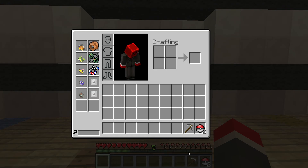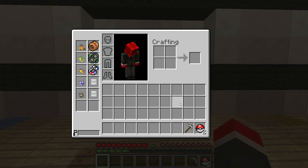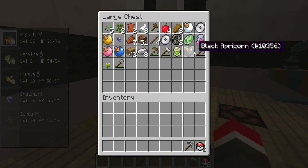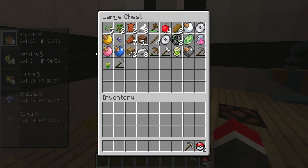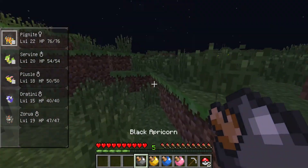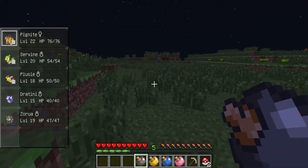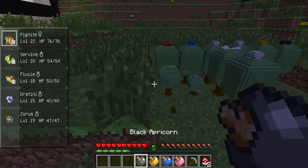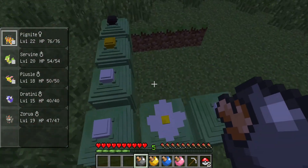If my inventory looks different from the last episode, that's because I neaten it up a little. I threw stuff in the chests that I didn't need. Also, I forgot I needed to plant these apricorns, so I'm going to go do that right now. I haven't played in a little while, and sorry, it's going to lag again like it has been. Don't know why it does that, because it doesn't do that on a multiplayer server.